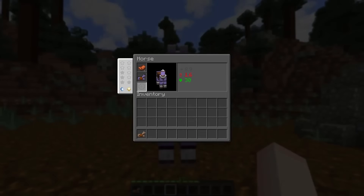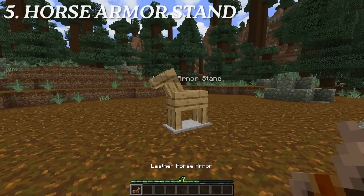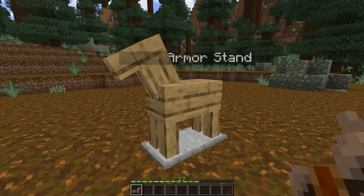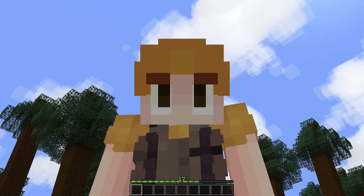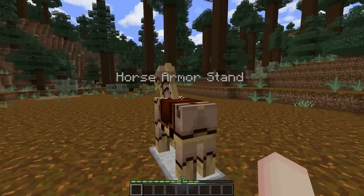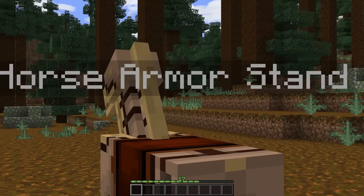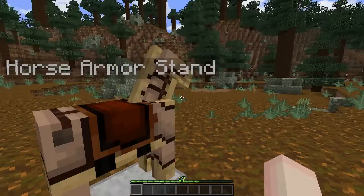But maybe your horse has more than one style. That is where a mod called Horse Armor Stand comes into play. No longer will you need to store a million golden iron horse armors in a chest. You'll notice there is a name tag appearing, but that's probably a bug that should get fixed. One thing I will never get tired of is pushing armor stands around.